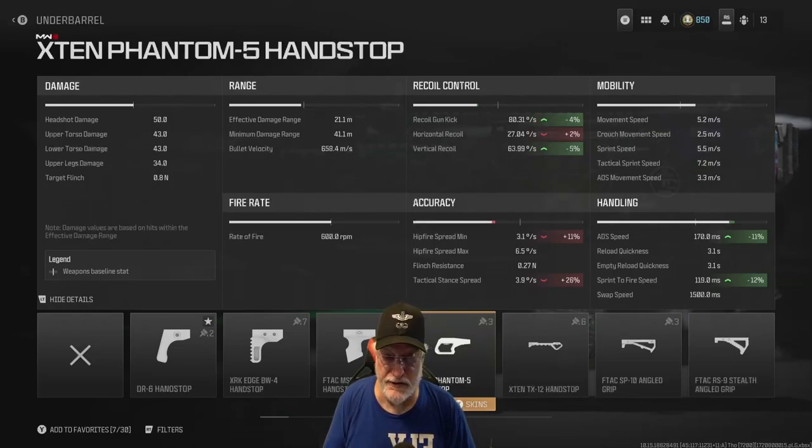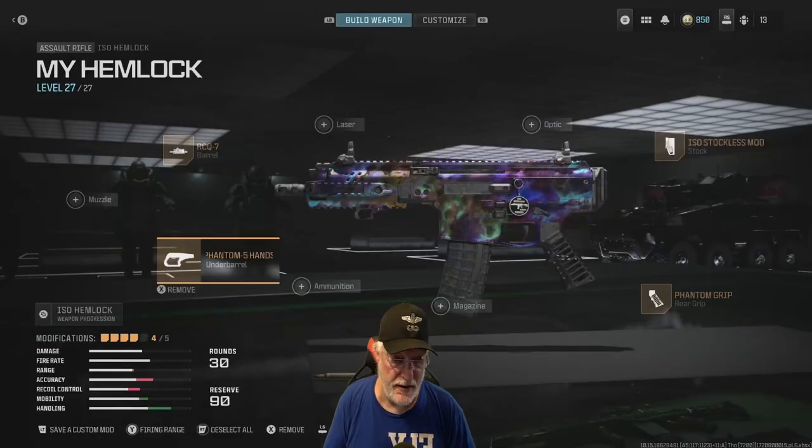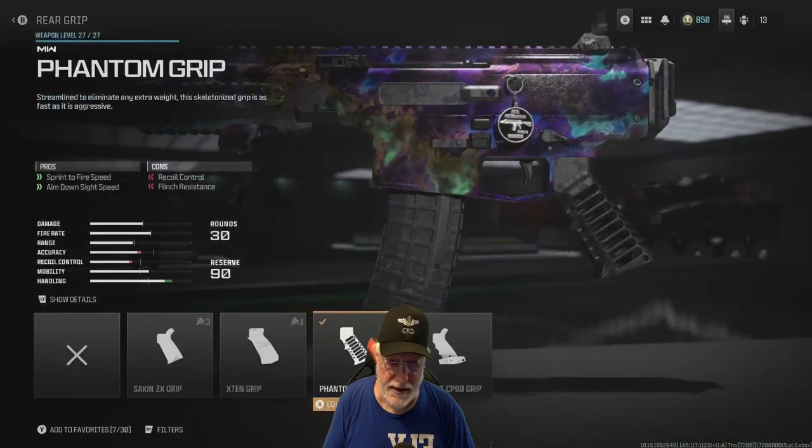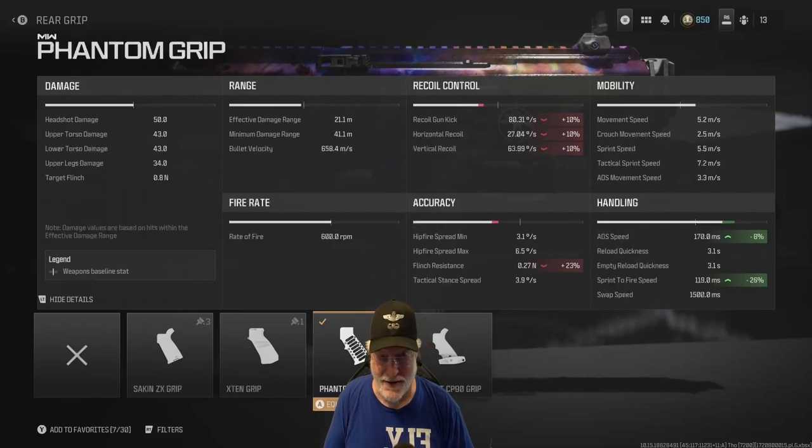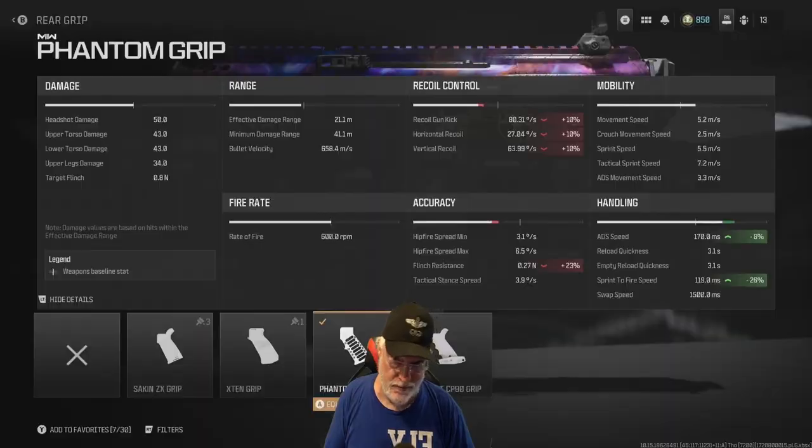The hand stop helps a little bit with recoil and gun kick, hurts the horizontal, and hip fire and tac stance are significantly impacted — but we're not planning on tac stancing. Finally, the Phantom grip just obliterates the recoil. ADS speed is helped, as is sprint to fire speed at 26% — that's the lion's share of what got us down to 119 milliseconds. So let's take this custom configured Hemlock onto the field of honor.